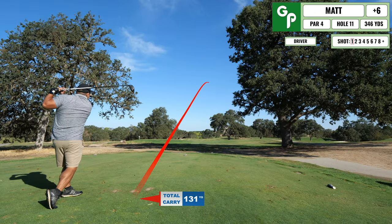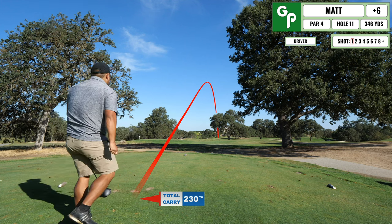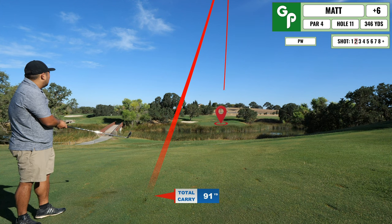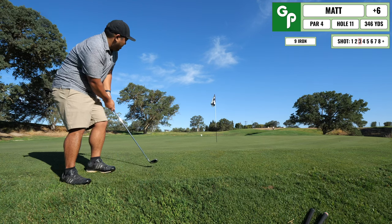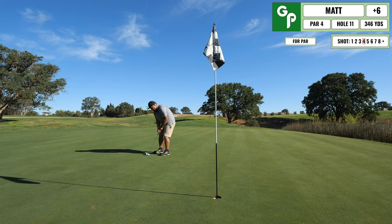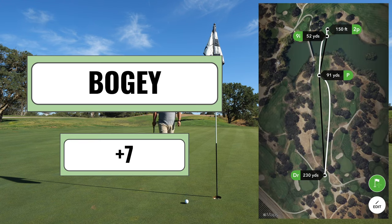Next up, pretty straightforward par four, only 346 yards. Hit a pretty good drive, and then I'm set up really well to hit this green surrounded by water. I thought it was going to get in the hole, but it ends up being super short. I end up just chipping here, got really greedy with the bump and run, put it way past the hole. Now I have a decent length putt just for par, and I don't quite give it enough speed or the right line. Tap in for another bogey.